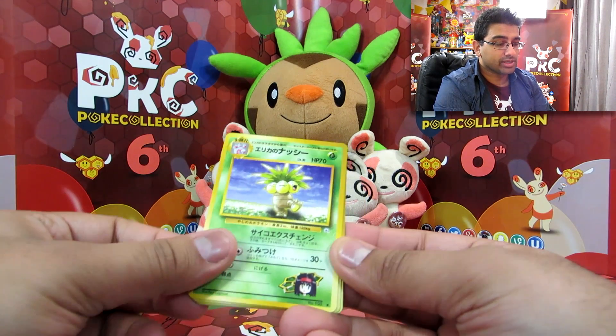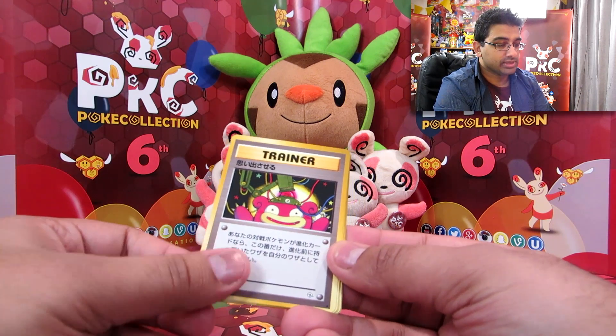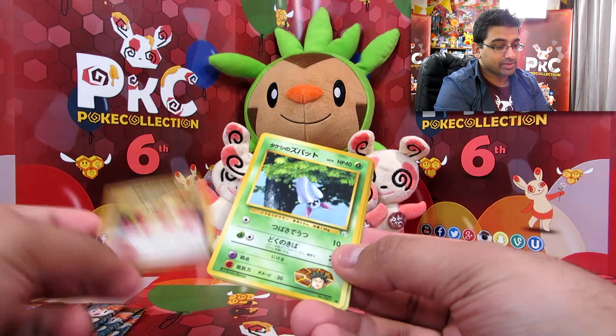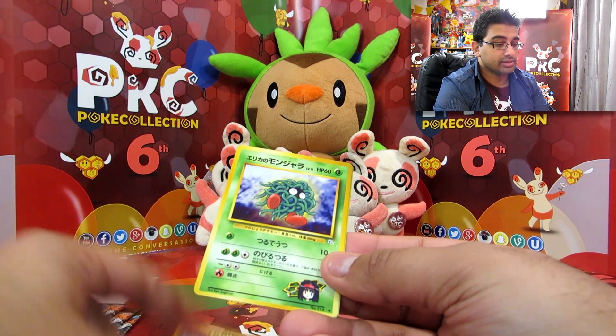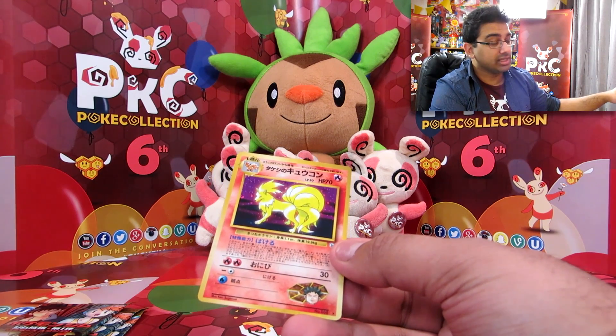Brock. We've got Erika's Executor. Lieutenant Surge's Raticate. Slowpoke. Brock's Zubat. Brock's Geodude. Erika's Paras. Misty and Staryu. Erika's Tangela. And another Brock's Ninetales holo.